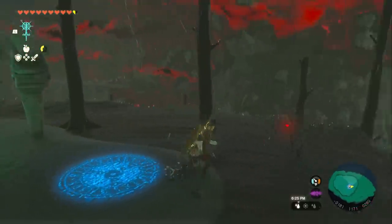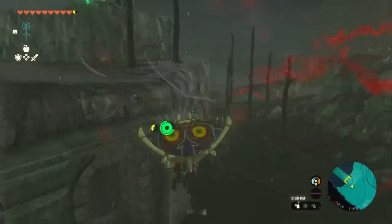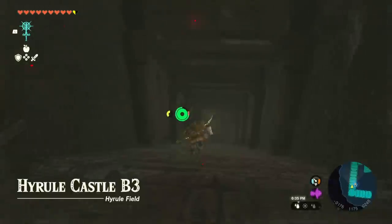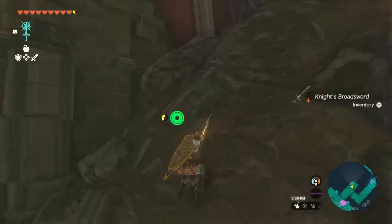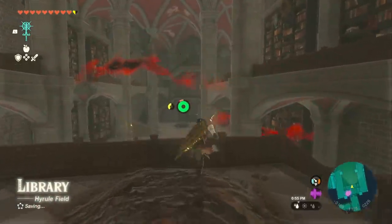Once you touch the shrine just go ahead and turn around. Do not get in a fight with those guys right there. We're going to turn around and go down this tunnel, just follow the stairs down. Once you get to this door you can turn right for a weapon — there's going to be a Knight's Broadsword there. And then we're going to go back into this library here.